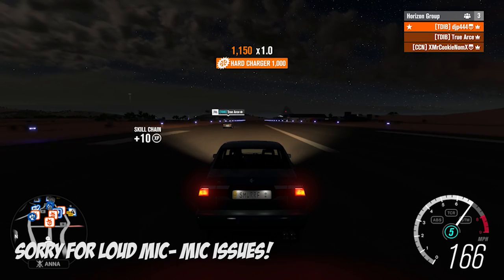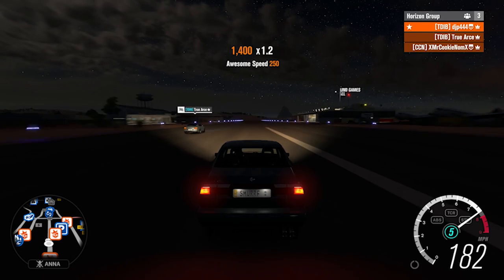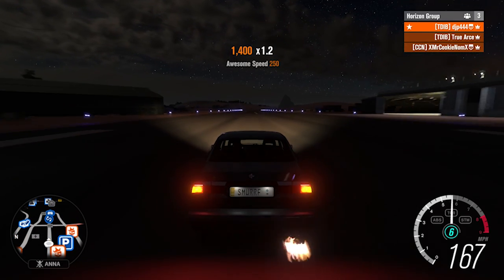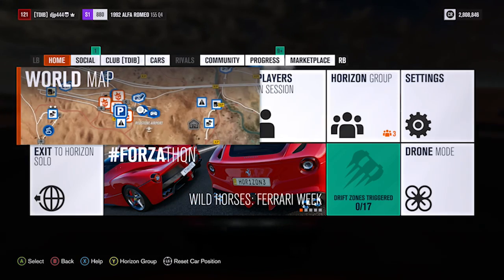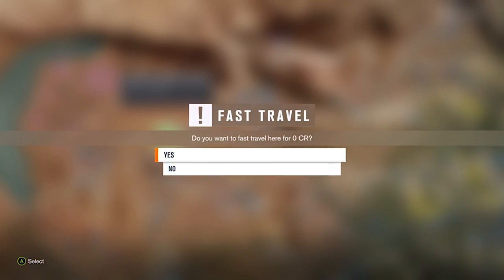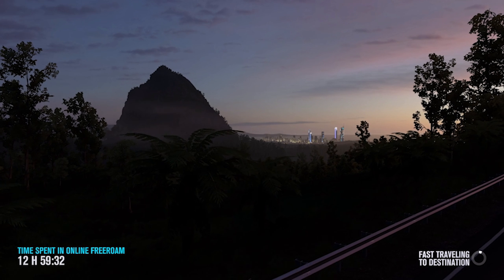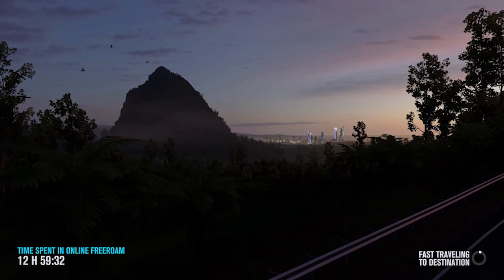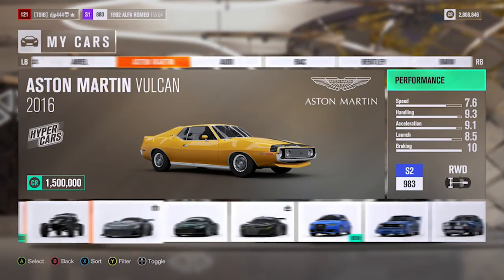The point of this video is they just released a new car pack including the Morgan three-wheeler, and there are other three-wheeled cars in the game I'd like to compare it against. We're going to take the Morgan three-wheeler against the Reliant Robin and also against the little tiny BMW — I can never get the name right. It has four wheels but it might as well have three because the two tires in the back are just terrible.